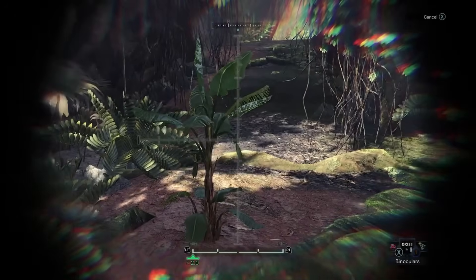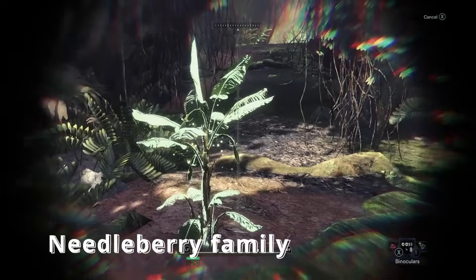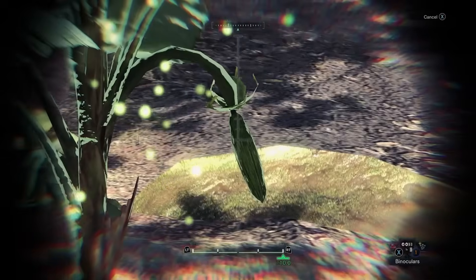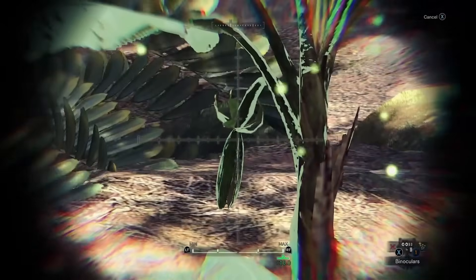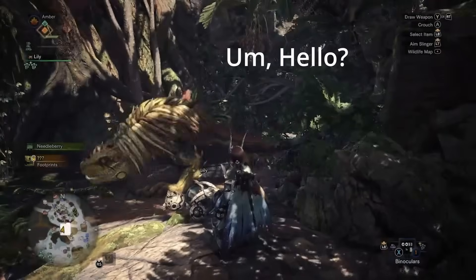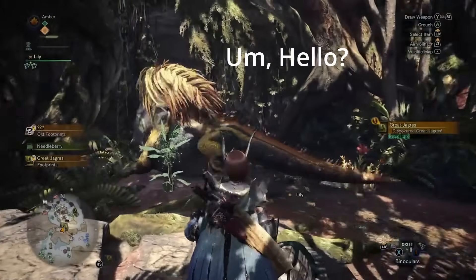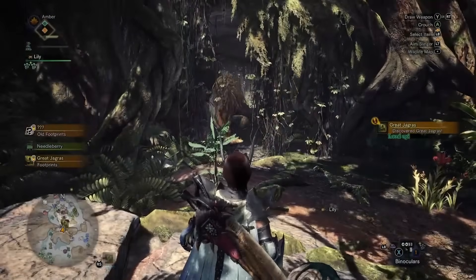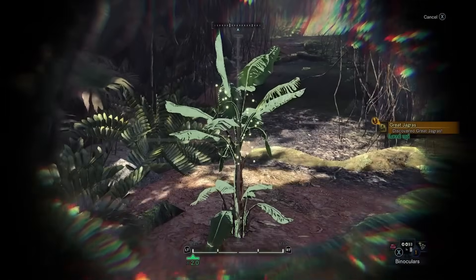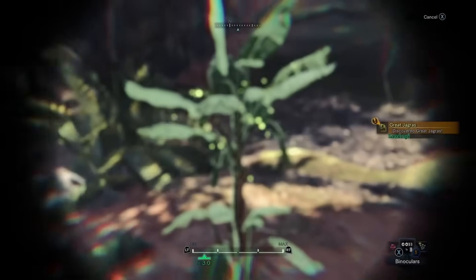Moving on, we have another item in the game: the needleberry family. These are actually described as being a nut. Here's the thing, though — the leaf pattern of this plant suggests a monocot. This is strange because monocots can't grow true nuts, and here's why: monocots can't have woody tissues. Nuts are seeds surrounded by a woody shell, so if a monocot can't produce wood, it can't produce a nut.